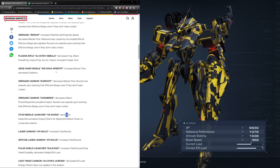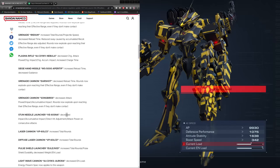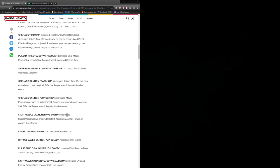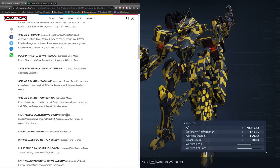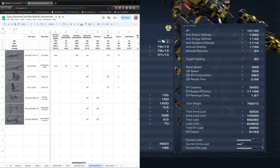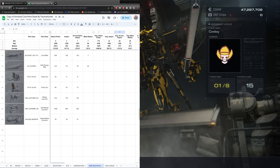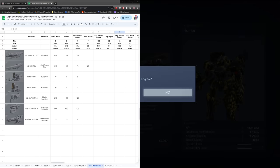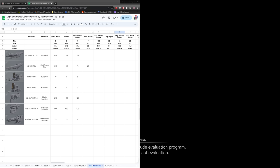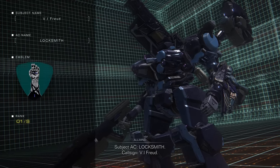The siege missile apparatus got an increased reload time and decreased guidance. This was a very annoying weapon to contend with — the go-to choice for missile boats. Looking at the actual values: guidance was previously 220, and now it's at 180. Definitely a nerf, though not as significant as I thought it would be. Let's go into an arena and see how well these track.